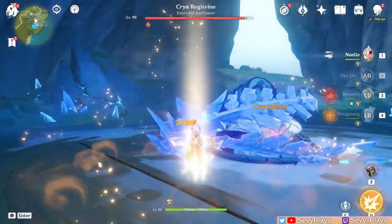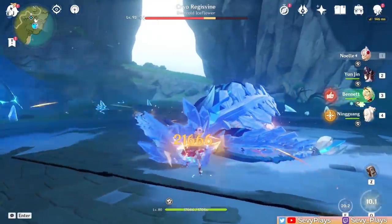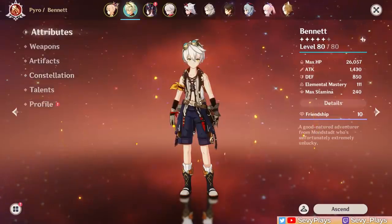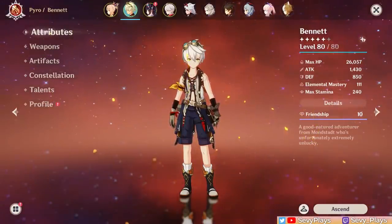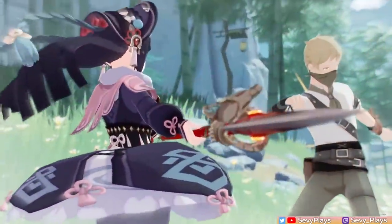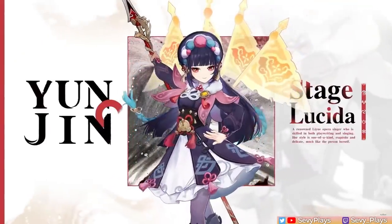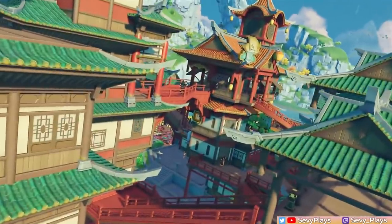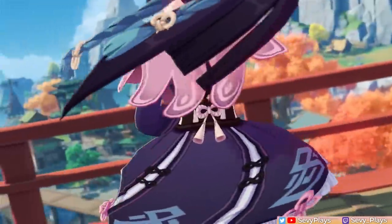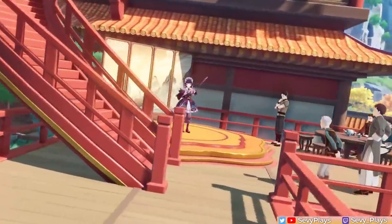Overall, having put Yunjin to the test and seeing just how far her buff goes with her early constellations, I'm really impressed. She's still as niche yet flexible as she was at C0, but the fact that her buff can compete with one of our support Archons in Bennett is a feat that shouldn't be underestimated. If she's meant to be good at that one thing, then at least she does it very, very well. So for those of you who are still Bennett-less but need someone to buff your normal attack DPS, Miss Yunjin of the Opera House is your next contender for a top-class support. I would highly recommend getting her free during the Lantern Rite if you're not pulling on the current banners.